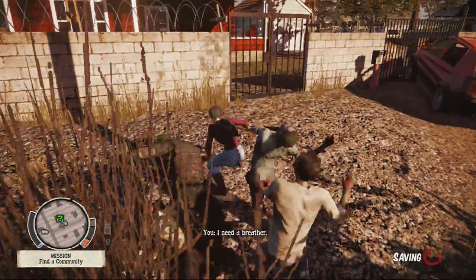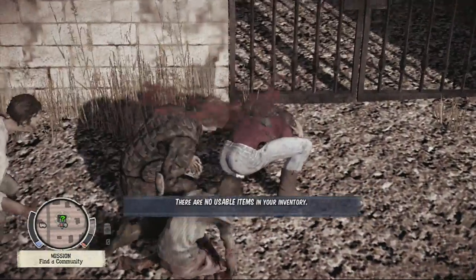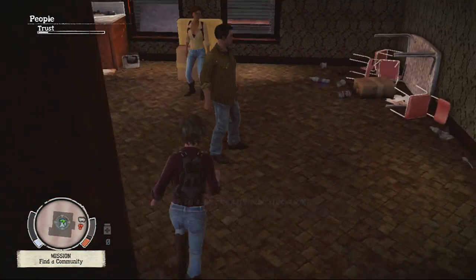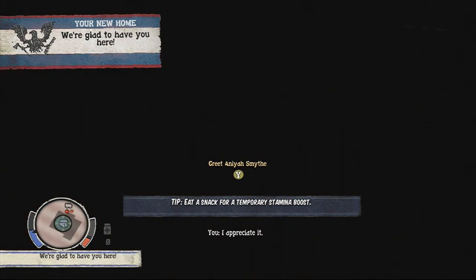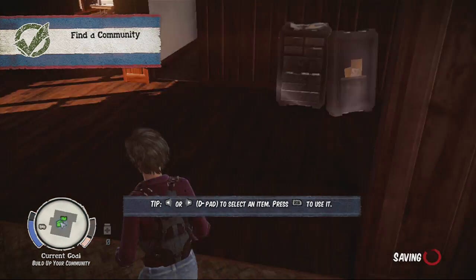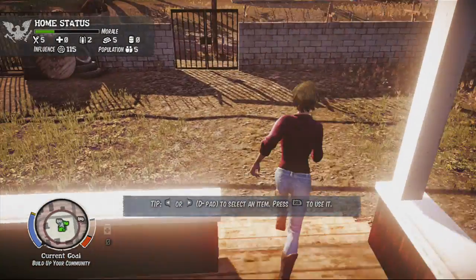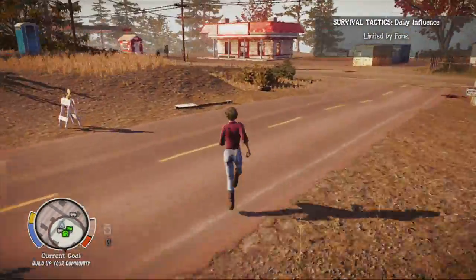I've just got rid of that feral and this survivor is nearing her demise already, and we haven't even got to our first potential home site. Thanks to the feral and his horde of friends, we have already unlocked our first hero. We've crashed here. We are now controlling Peyton Duckworth, a random survivor. We've joined the community and Lily is there now — this is our home.